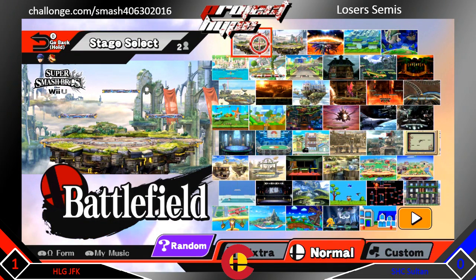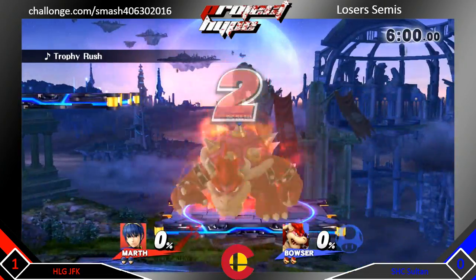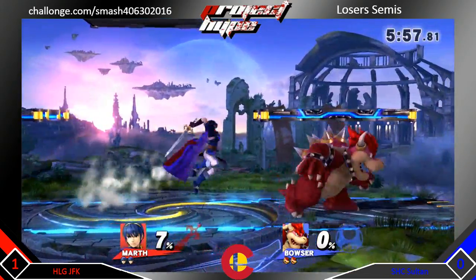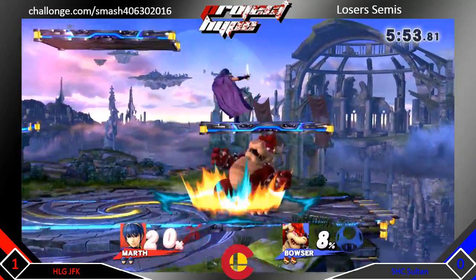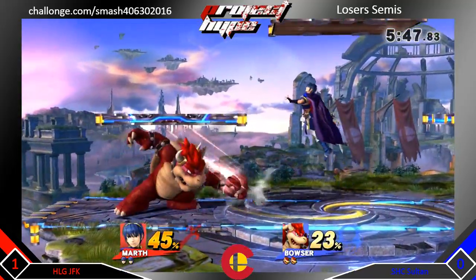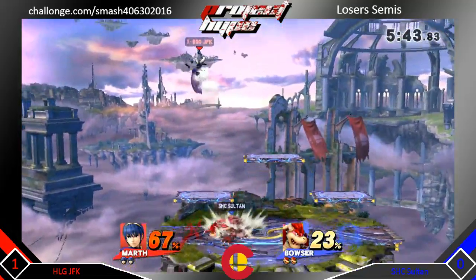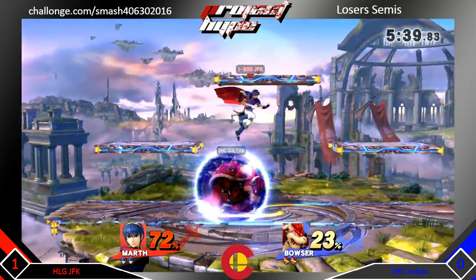Very very strong, very tech savvy with Bowser, so let's see if he can pull out this game. Sultan opens up with some fire and then a nice tilt, side B, then a jab and a grab. JFK answers back with a few swipes with the sword. Sultan gets another grab into an up air and JFK was just a little bit more damaging — he's at kill percent.